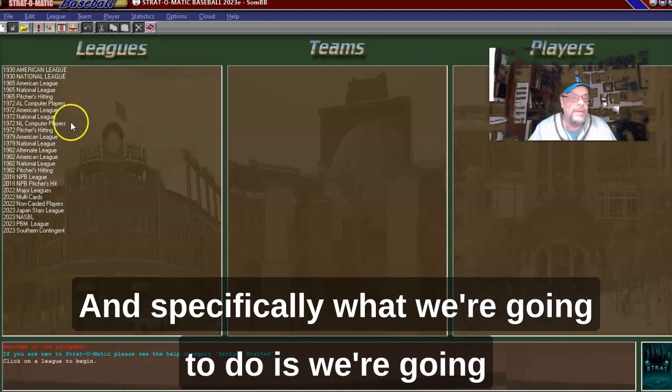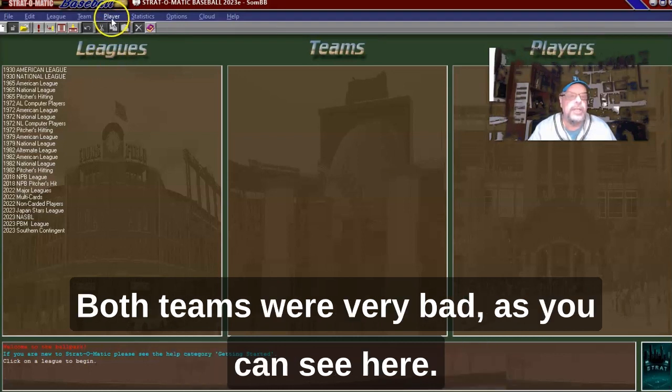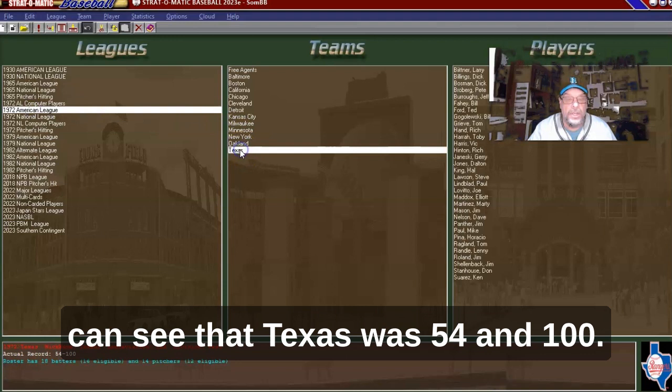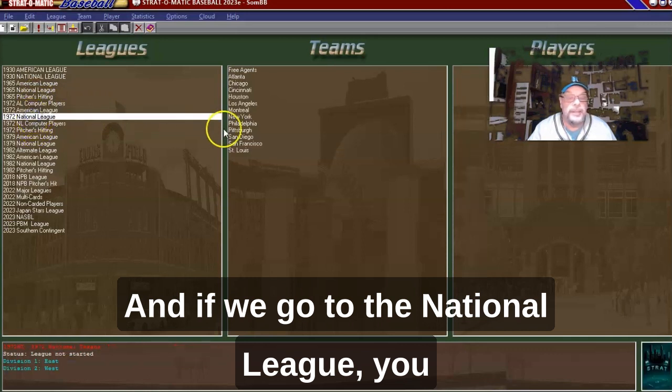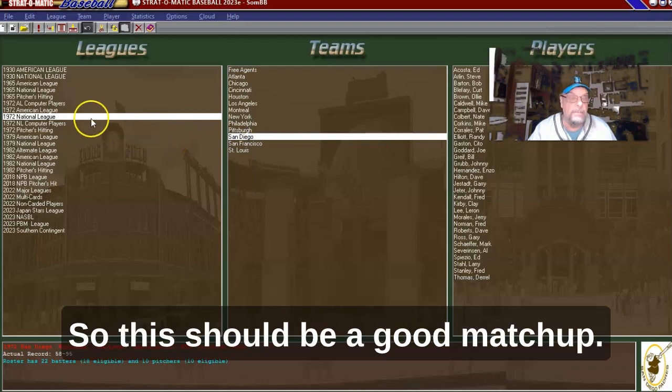Today I got an interesting matchup for you. Instead of doing two teams from the same league that actually played one another, we're going to do two teams from two separate leagues but within the same year, 1972 — specifically the 1972 Padres against the 1972 Texas Rangers. Both teams were very bad. Texas was 54-100 and San Diego was 58-95. So this should be a good matchup.